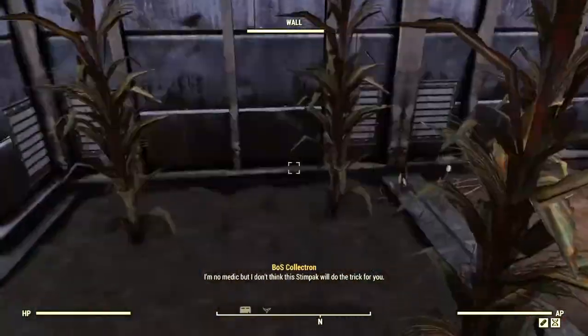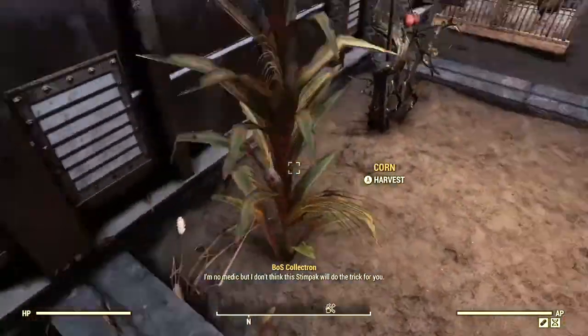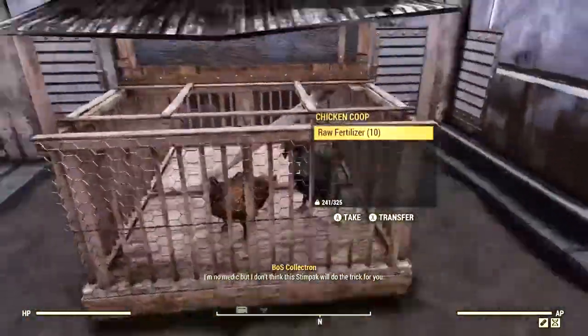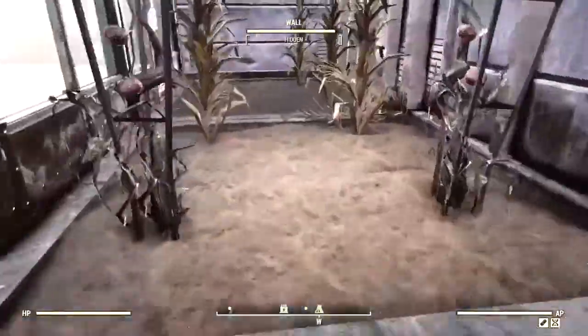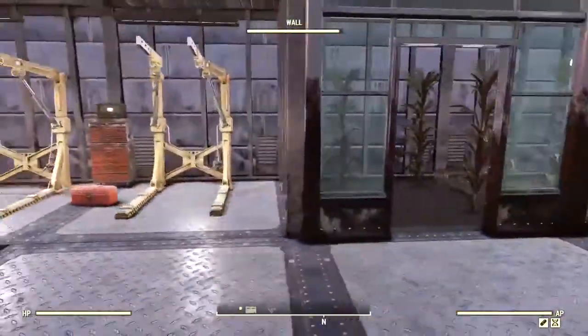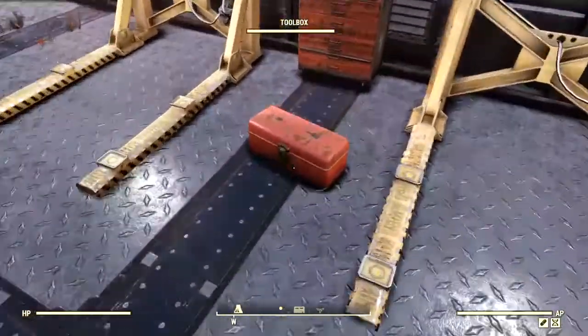And in here we have a little greenhouse. We got some corn growing, we got some potatoes growing, and we got some chickens to make fertilizer. Pretty cool — that's actually the first time I've ever seen someone have the chicken coop. But to the left here we have the power armor repair stations.